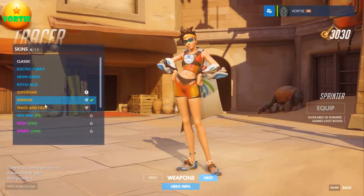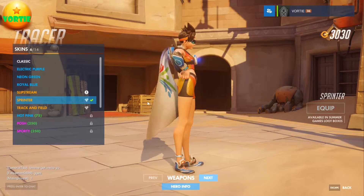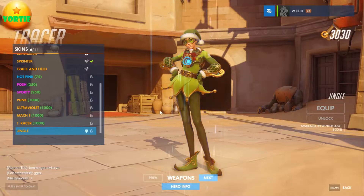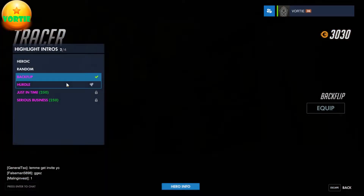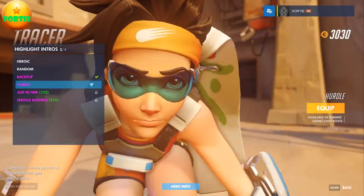Tracer — I've got Slipstream from pre-ordering, the Olympics Track and Field sprinter skin. I don't have her Jingle skin. For highlights I have backflip and hurdle.